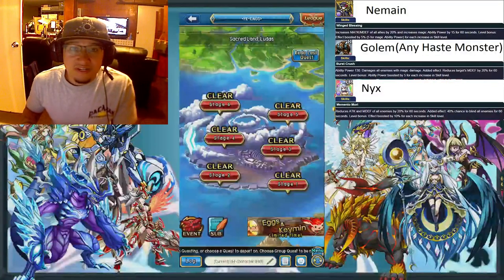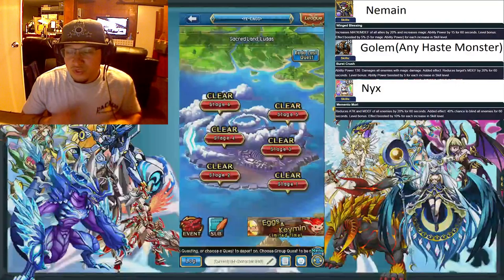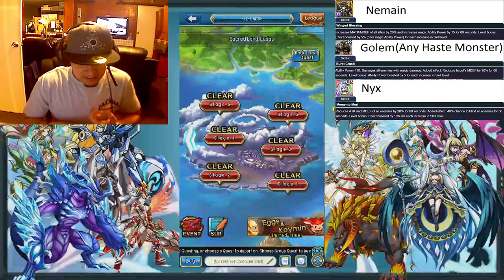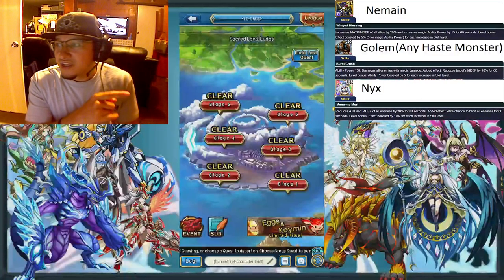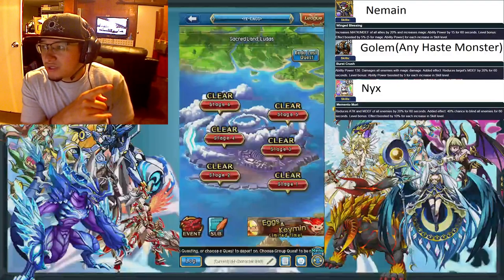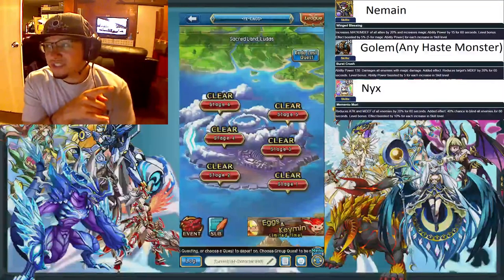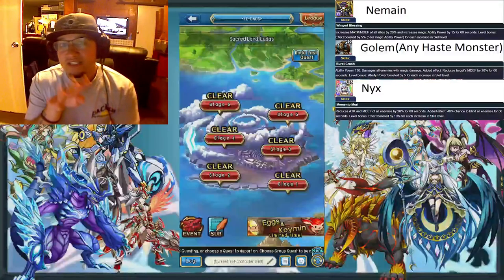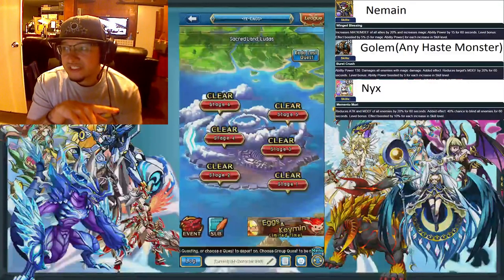Before I start the video, on the top right of your screen it's going to show a couple of things you need to have on this run — must-haves. The Nemean is one of those monsters you really need because it's going to give you a magic attack and magic defense buff, as well as ability power. As you can see on the right side of your screen, it gives a 20% increase in magic attack and magic defense, and increases magic ability power by 15 for 60 seconds. This stacks, and it's also boosted by a level bonus — plus 4 levels, since it's level 5 — meaning it gives you 40% of that magic attack and magic defense, plus ability power 15.